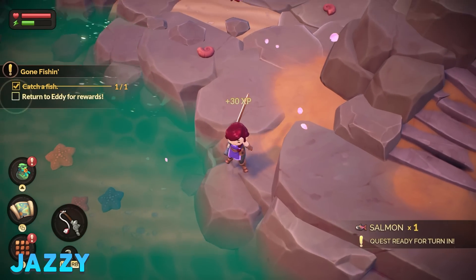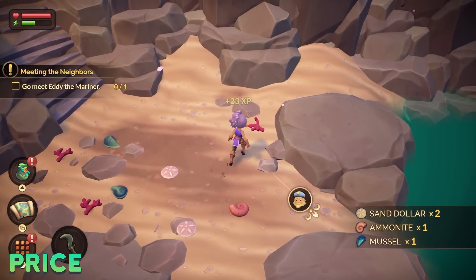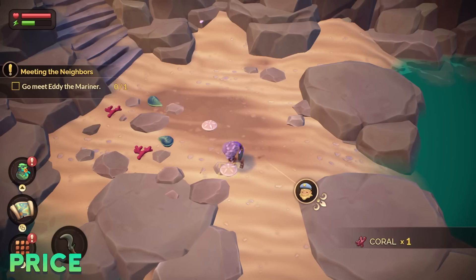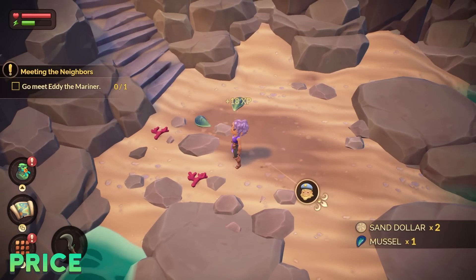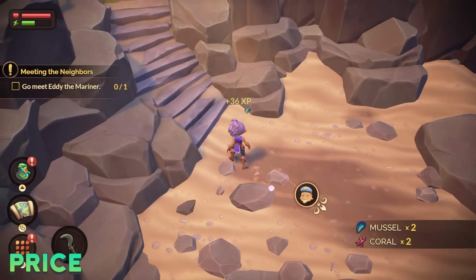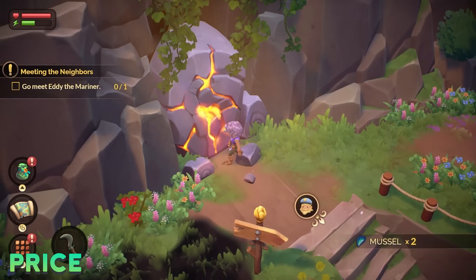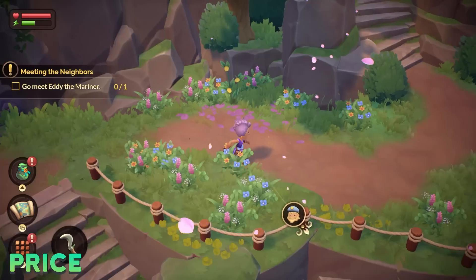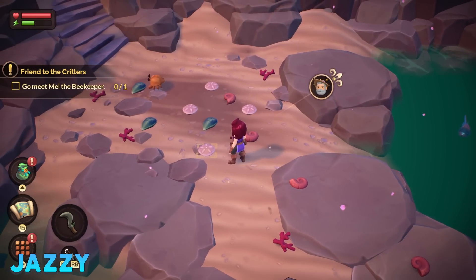Can I grab this crab? I caught a salmon. Does gathering not take energy? It looks like it doesn't — gathering does not take energy. That's awesome. I was wondering how you'd be able to get energy back if you accidentally used it all. Just forage. Really, anything that does not require you to use those auto-switch tools — the shovel, the watering can, the pickaxe — anything within that auto-switching tool set uses energy. But fishing, for example, does not. Bug picking does not.